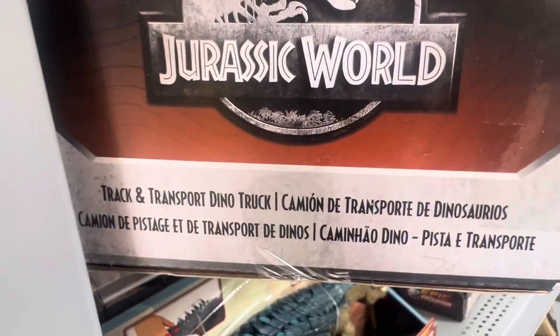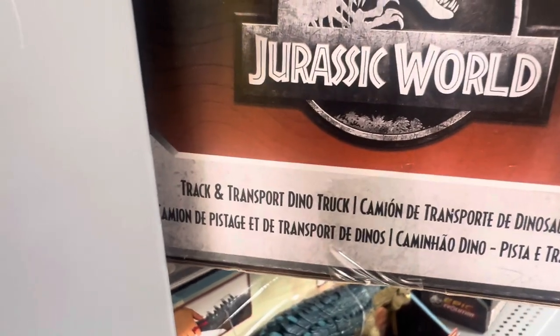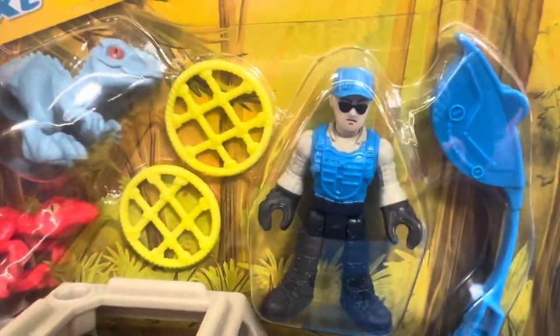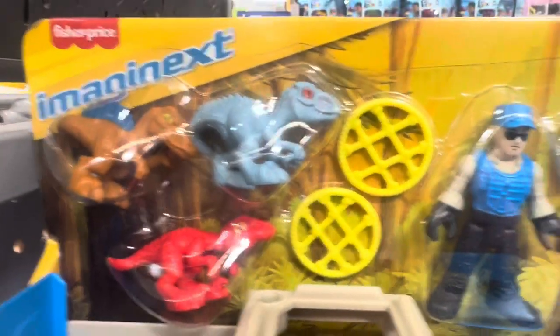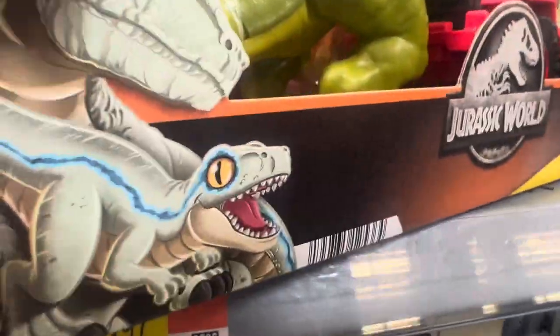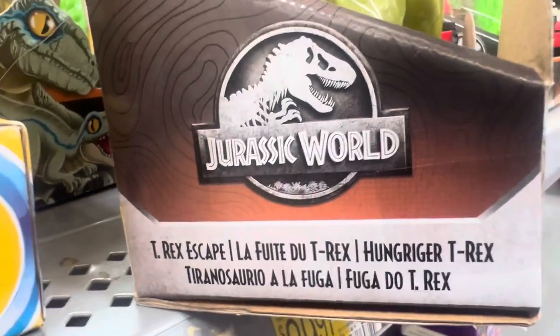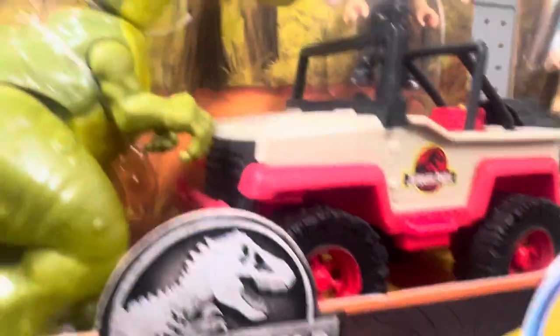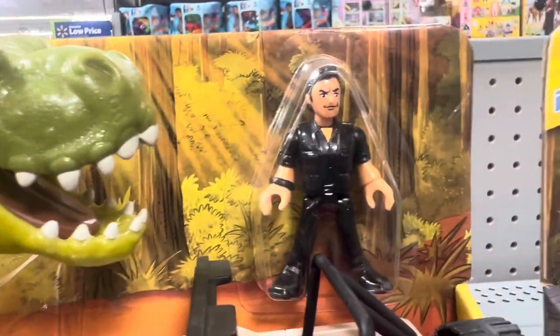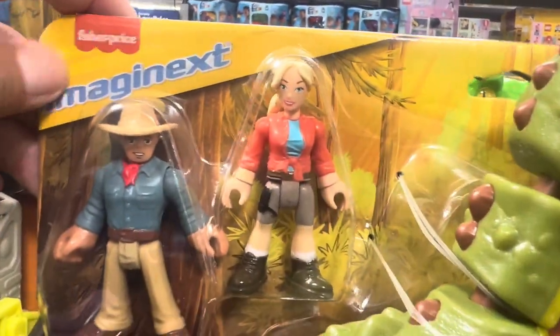Let's go around the corner. We've got these Imaginext toys here at $29.97 — these are the Track and Transport Dino Truck sets at $30.97. Just pull out and get the dinosaur — three of them here, with the character and the dinosaur keeper. We also have the T-Rex Escape set featuring Dr. Alan Grant, Dr. Ian Malcolm, and Ellie Sattler.